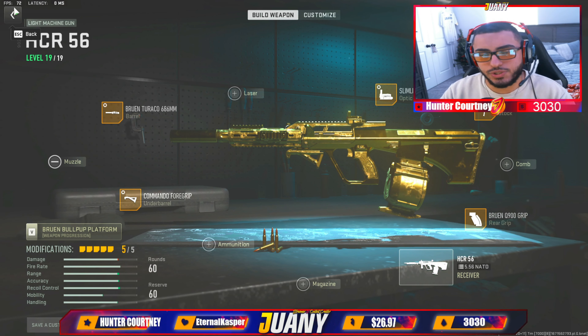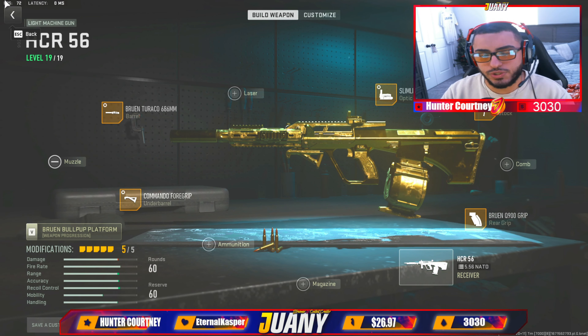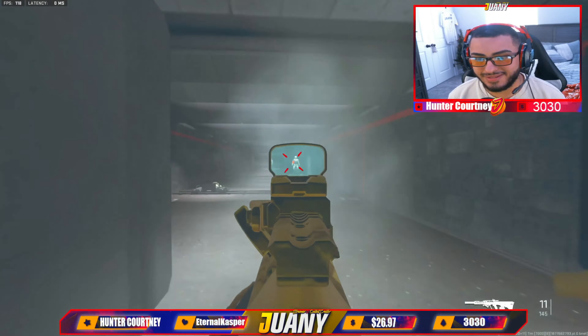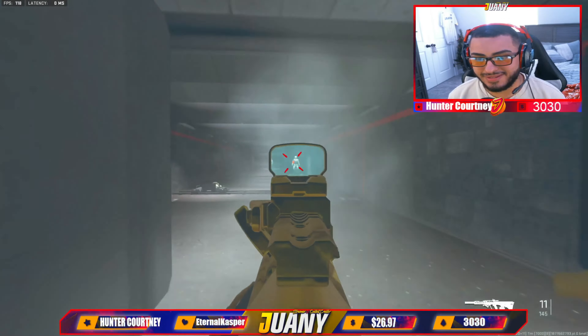For the Slimeline Pro red dot, flinch resistance isn't a huge thing in this game so don't max that — but put your ADS speed all the way down to 0.30. It feels pretty good. I'm curious to know from you guys if you feel like tunings really do make an impact. For the Bruin MX9 stock, put ADS speed all the way up and aim walking speed all the way up — this helps you strafe left and right a bit faster. For the Bruin Q900 grip, put ADS speed all the way up and sprint-to-fire time speed all the way up.